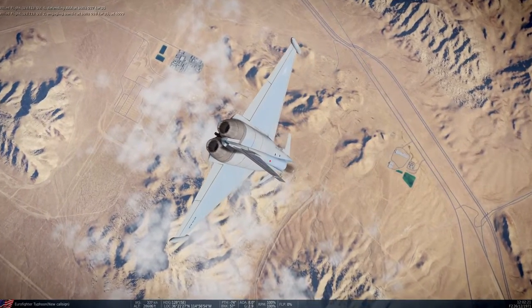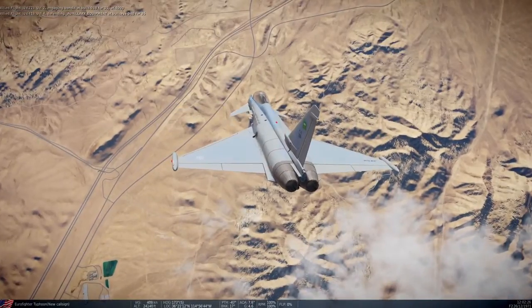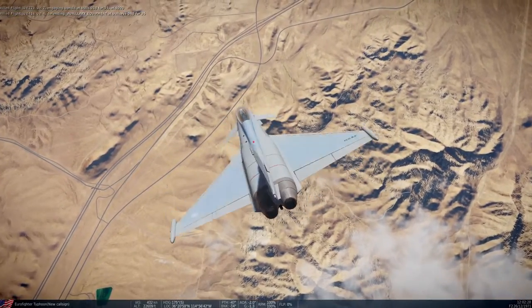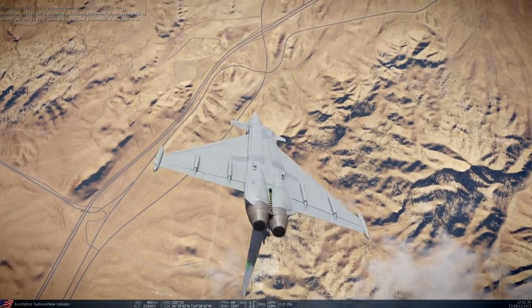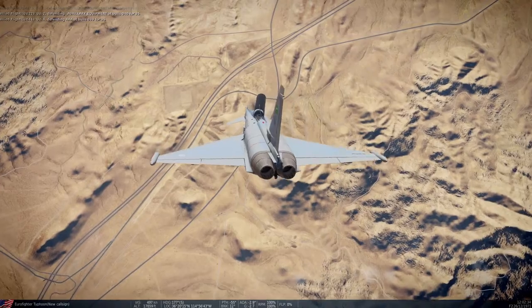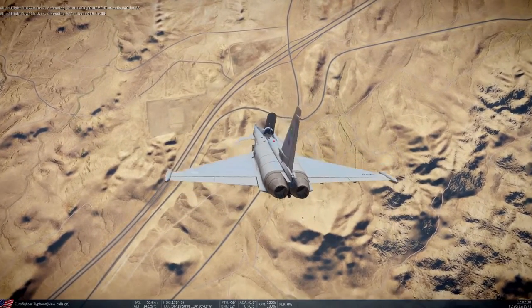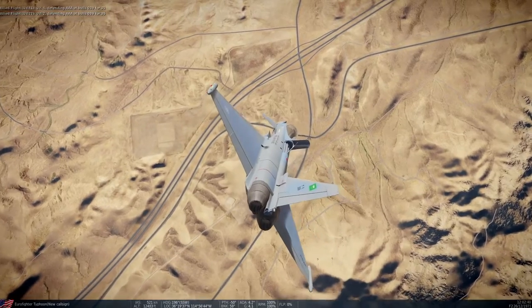Air brakes — the key didn't do anything. Let me try B. It works there. I thought I'd assigned the air brake key, but apparently that didn't take. So we do have an air brake there.